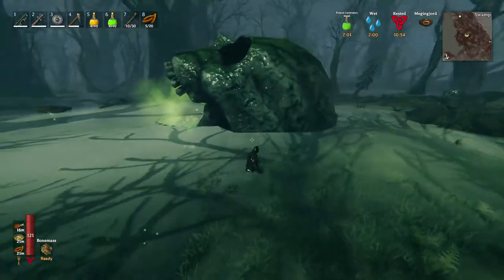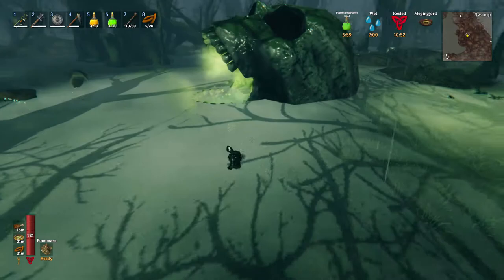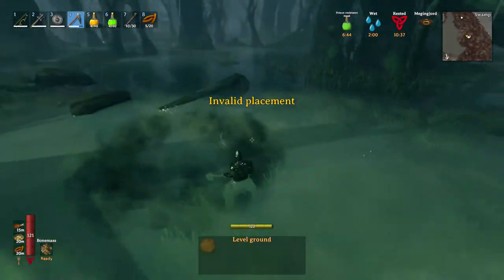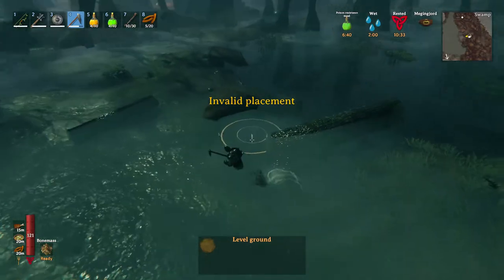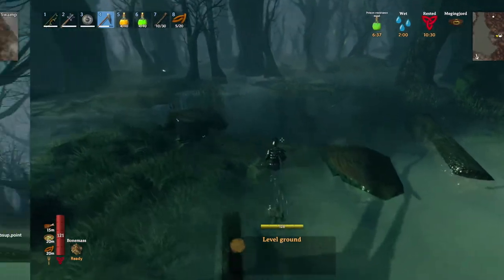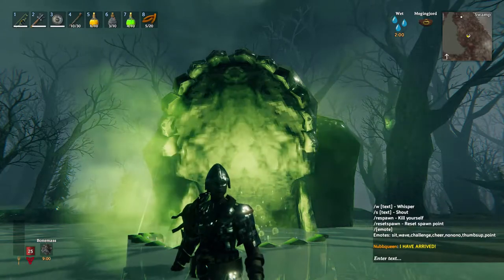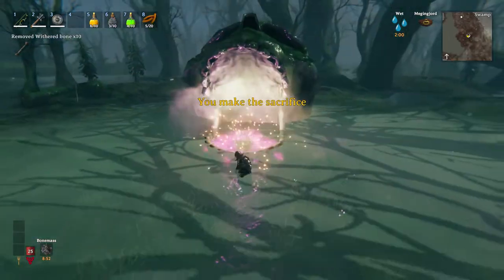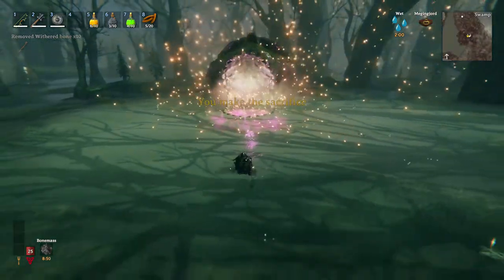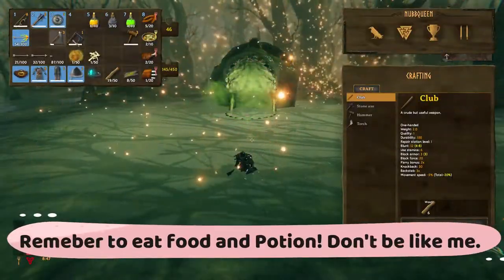We can try to fix the area a bit — like clear some trees, flatten some ground so we can avoid getting stuck in the swampy water or dealing with leeches. Let's summon him now. Let me tell you all about Bone Mass and his attacks, which he has three.